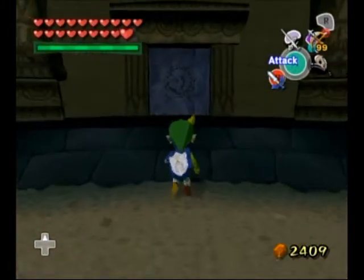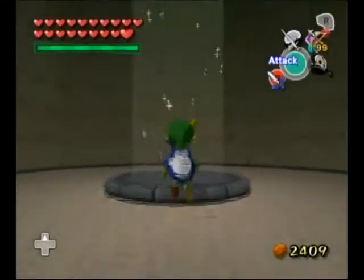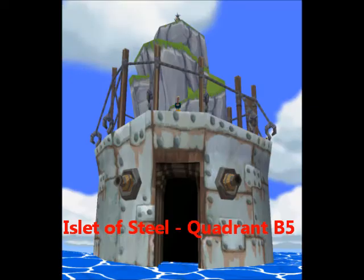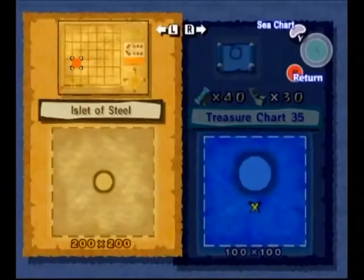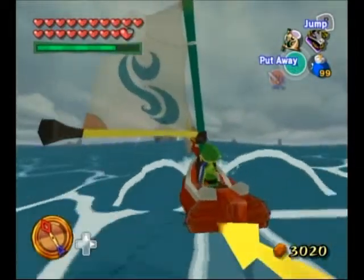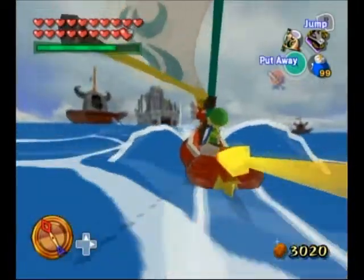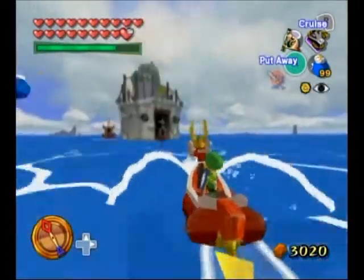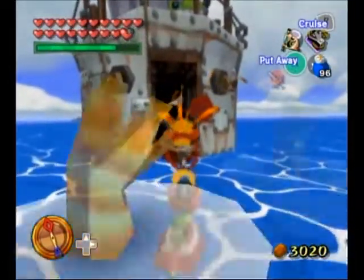We're making good progress already. Up we go and onward to our next destination! The Islet of Steel in Quadrant B5 — it's essentially a fortress in the ocean with a bunch of cannon boat patrols, cannons on the sides of the fortress, and Kargarok birds perched on top. The best strategy is to sail past the defenses and bomb the cannon boat blocking the entrance. And just like that, it is sunk.